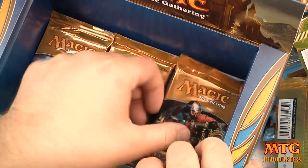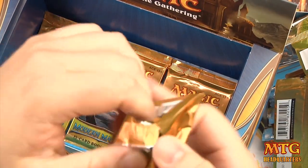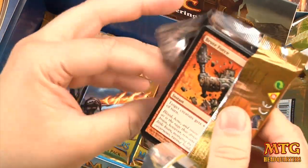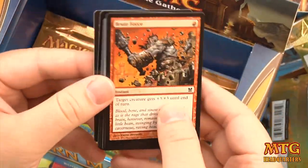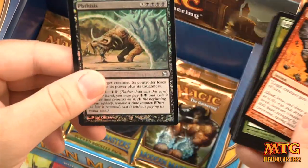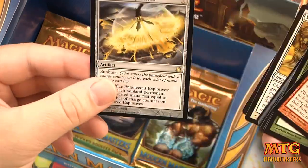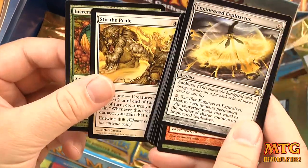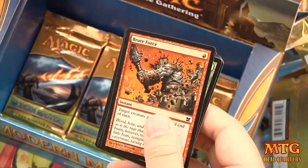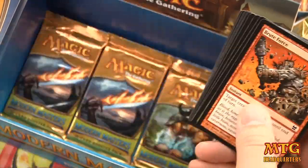Hopefully we can finish really strong — another Doubling Season wouldn't hurt. Pack 21 — Zombie token, foil Pithis, and our rare is Engineered Explosives — another good rare. Uncommons are Meadow Boon, Stir the Pride, and Incremental Growth.